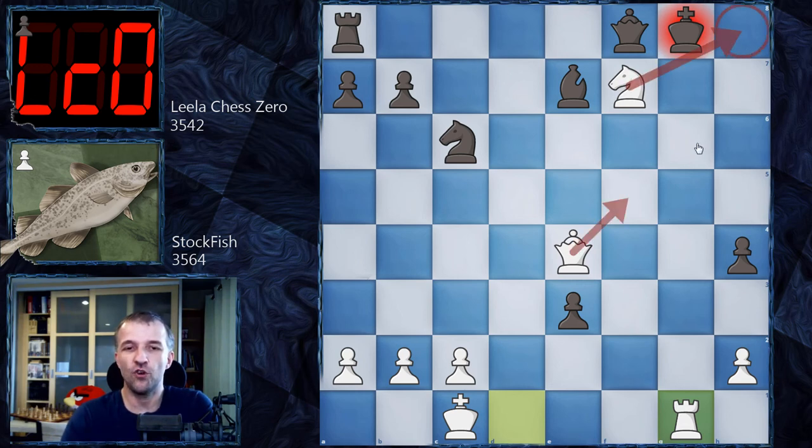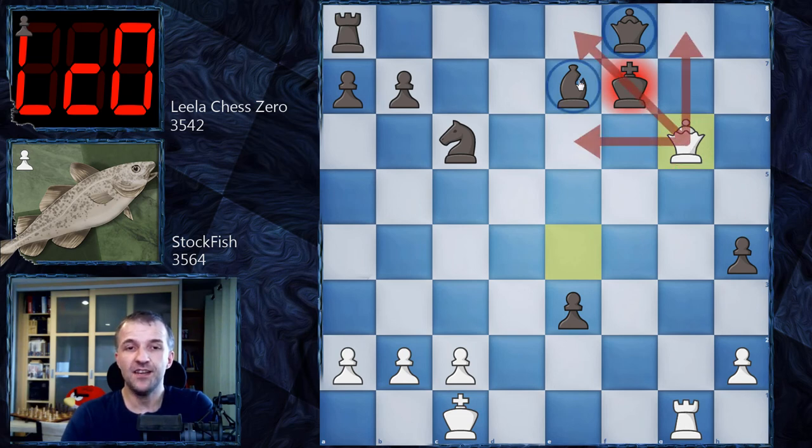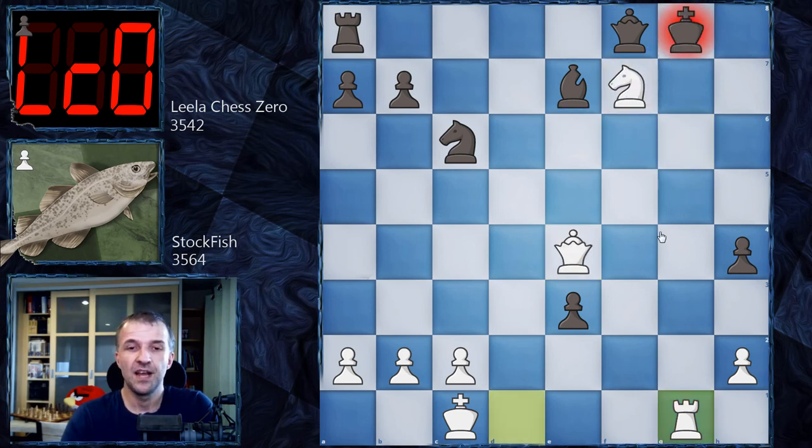Finally, the knight cannot be taken because that would be checkmate in one. A very nice pattern you should always remember — the queen controls all these squares, and if your opponent has two pieces located this way around the king, they're going to block his escape route. That would be very very beautiful. This is why we have Queen g7 — Lila Chess Zero wants to exchange the queen for the rook, and one piece is already won.